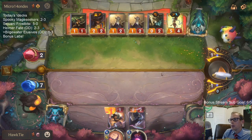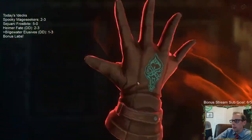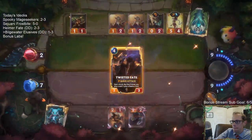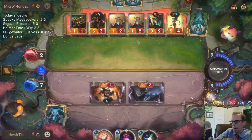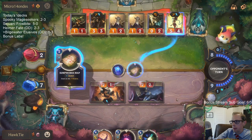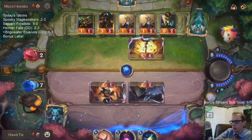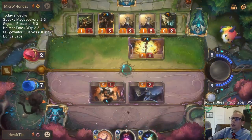It's definitely not over because they're going to draw two cards because of Jinx. Their Twisted Fate is at six — they level up. Deal two. GG!